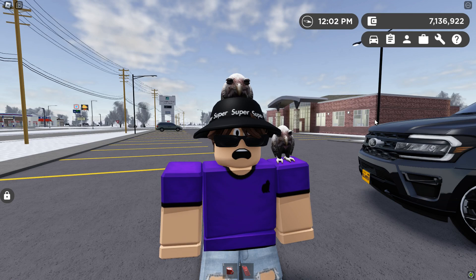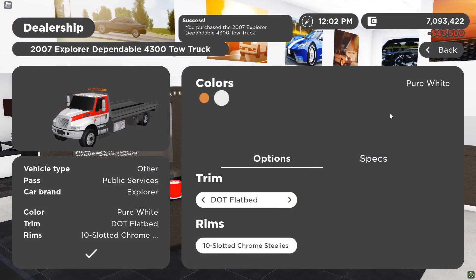So essentially, this glitch will allow you to tow any prop vehicle you want, and basically make them disappear if you really want to. I'm going to show you how to do it real quick.